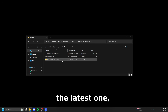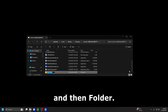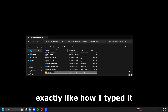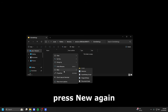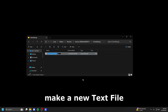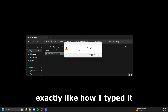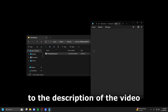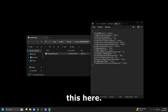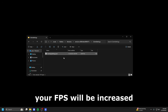Once you've identified the latest version folder, right-click, select New, then Folder, and name it 'ClientSettings' exactly as typed. Go into that folder, press New again, make a new text file, and name it 'ClientAppSettings.json' exactly as typed. Click Yes. Then go into that file, paste the content from the video description, and press Save. Next time you open Roblox the changes will be applied and your FPS will be increased by a lot.